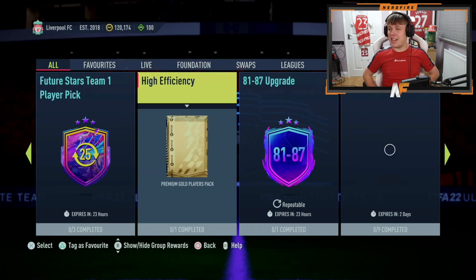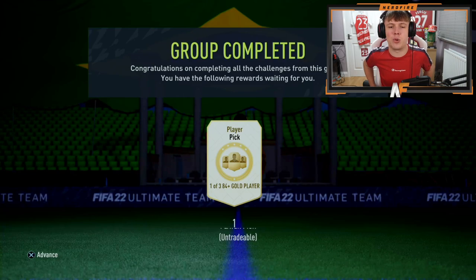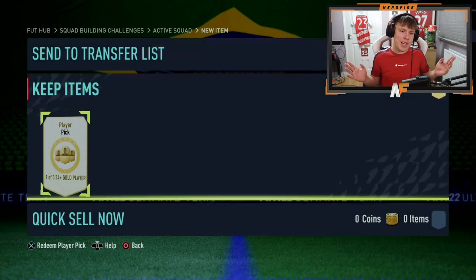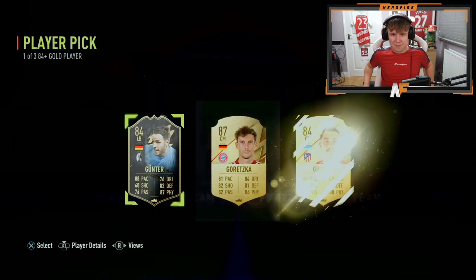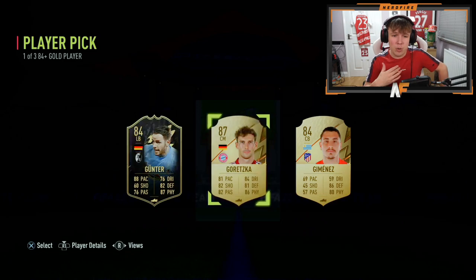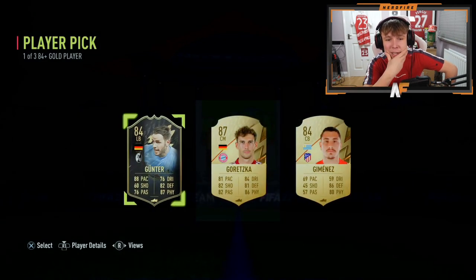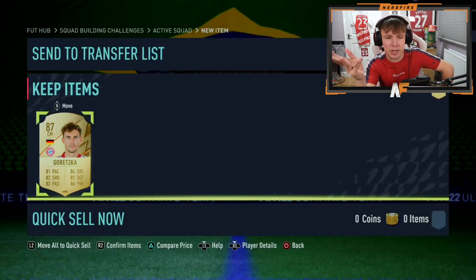Player pick number three — what can we see? A Correct Score or an Infant Gunter. The Infant Gunter is actually quite a nice card, a pretty good card, but he's gone for Griezmann — a fair few ratings higher. Not surprised.